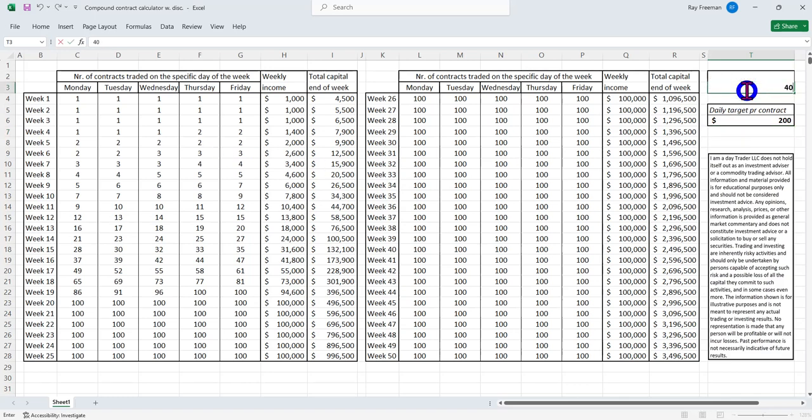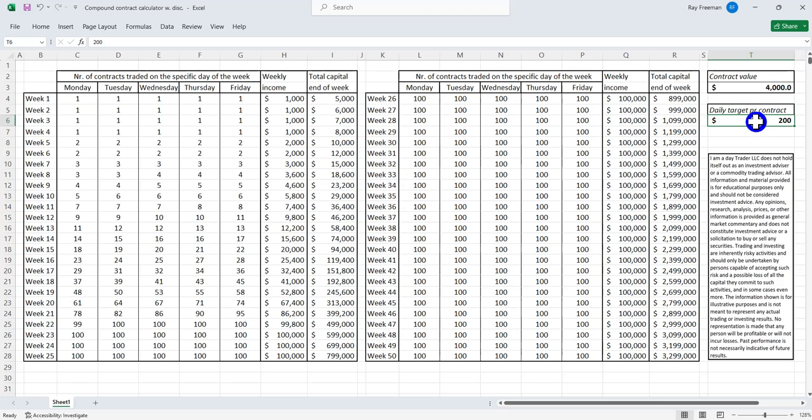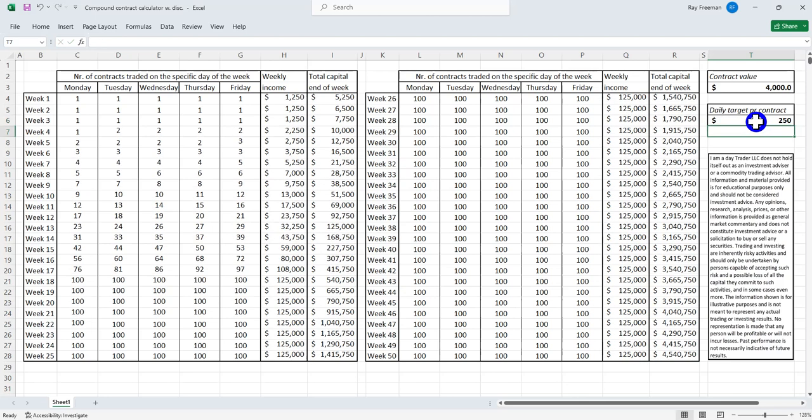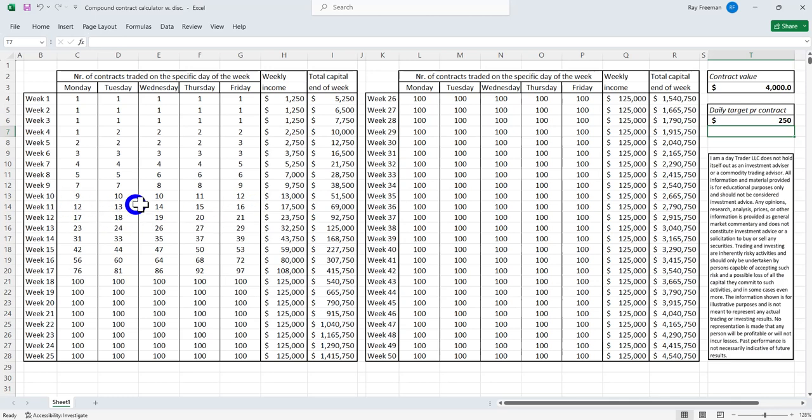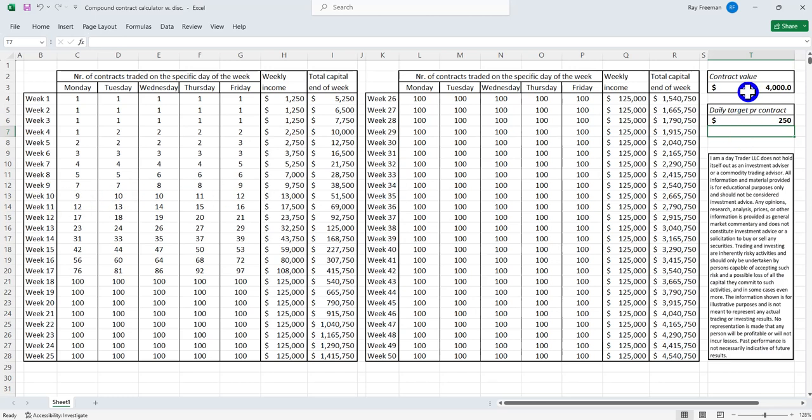Once we've got another $3,500 we can start trading a third contract. I prefer to recommend members give themselves a bit of a buffer — $4,000 per large contract. If you're trading one to two hours a day, $250 to $300 is a very realistic goal. If you start with $4,000 and target $250 a day, you have the potential of earning $13,000 a week within only ten weeks. That is the reality if you master the art of day trading correctly.